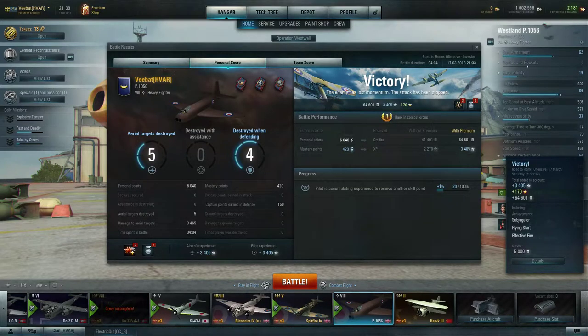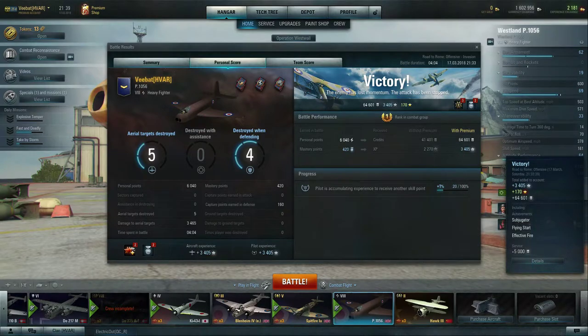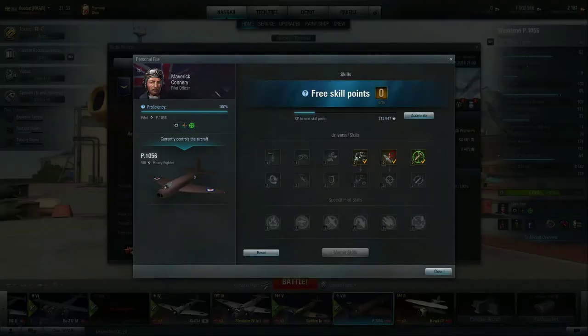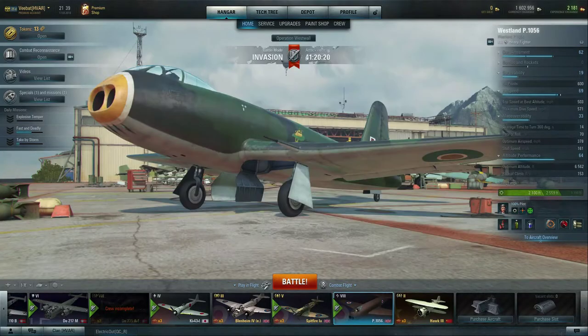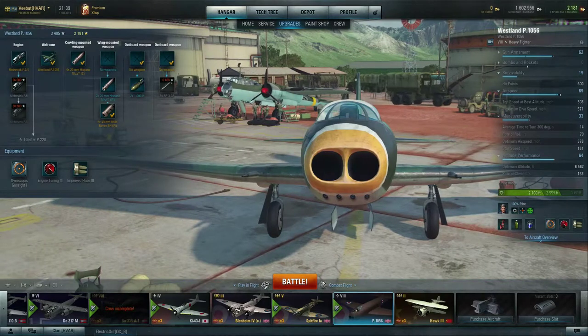We got 64,000 experience out of this. I am not running universal ammo. Being that it is a Tier 8 aircraft, we are getting quite a significant experience gain, including the fact that we are running a premium account, which is boosting us quite significantly as well. What we really need is to get Marksman II on here — this thing needs it. Or at the very least, maybe Engine Guru II, because this thing needs either engine power or better guns, but I think it's a little too early to decide since we don't have any of those upgraded yet.